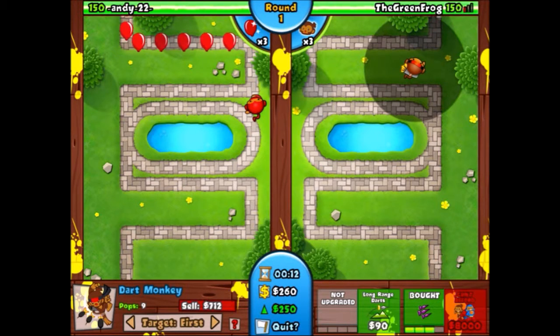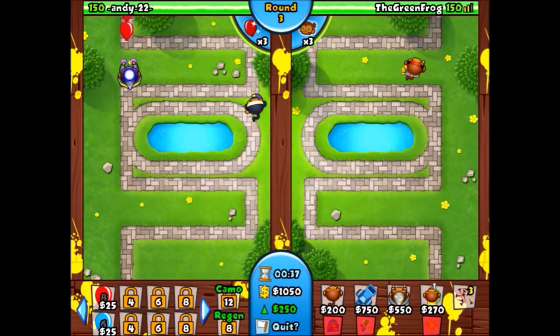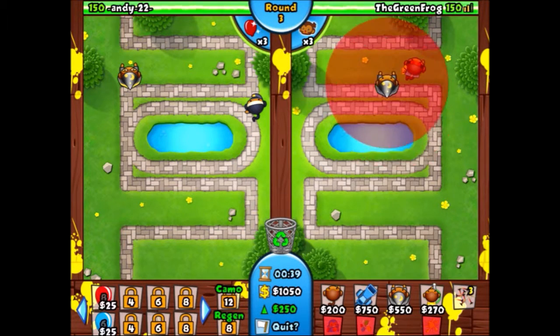As you can see I'm getting triple darts and the long-range darts and enhanced eyesight now that I have enough money. The person on the other side got a ninja monkey which is really weird because they haven't even upgraded it yet and they're already getting an apprentice. You don't need to pop leads until round 10 — you should probably upgrade that ninja.